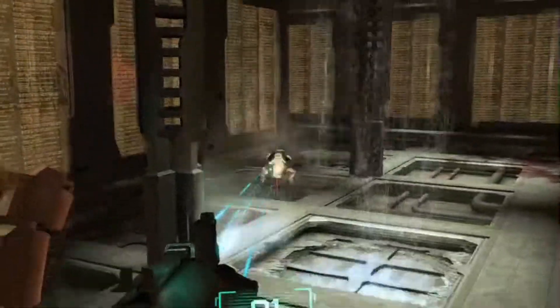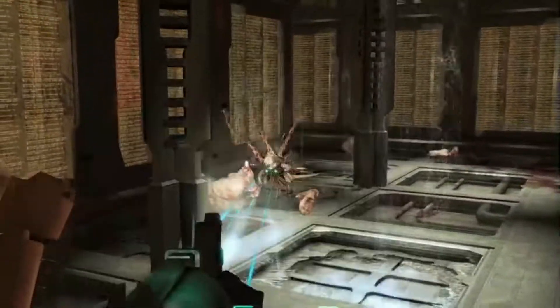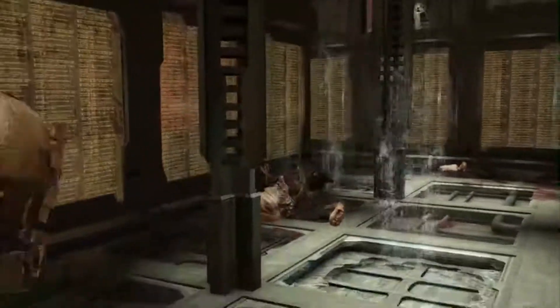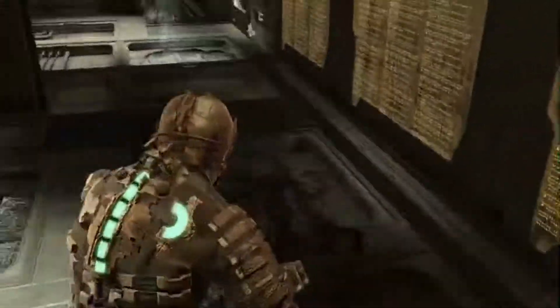You can, as you see me do here, knock enemies into the panels and save a little bit of ammo by letting them be killed by the reverse gravity itself. This lurker really didn't want to do that, so I had to kill them the old-fashioned way with bullets. Once you take out the lurker and the necromorph, continue to advance very carefully, making your way between the gravity panels.